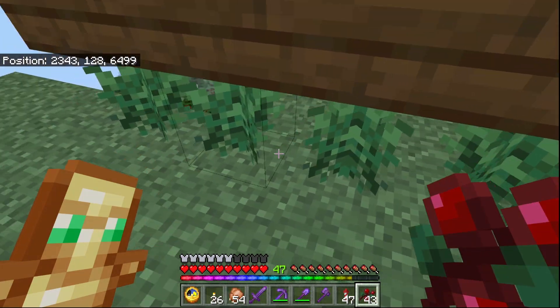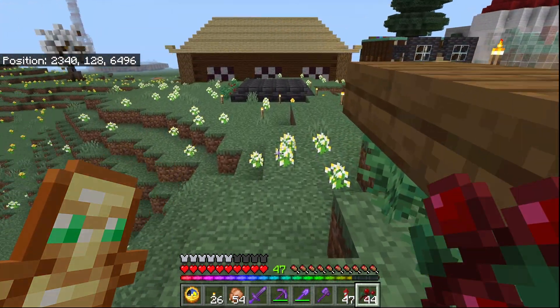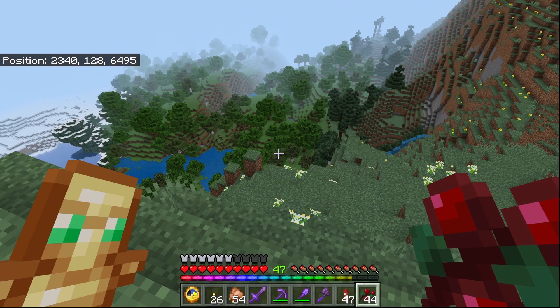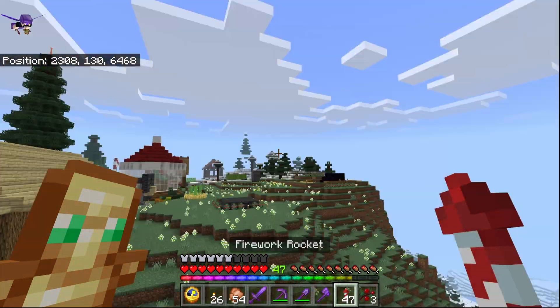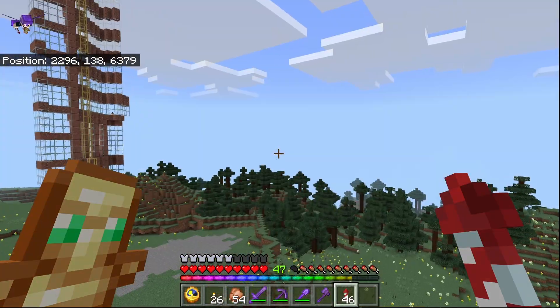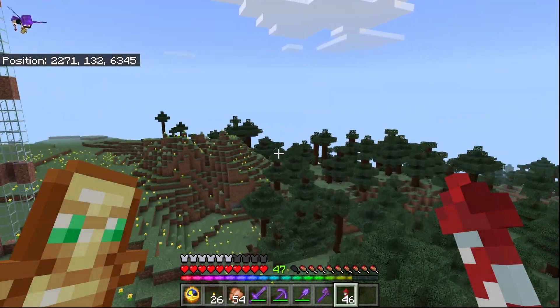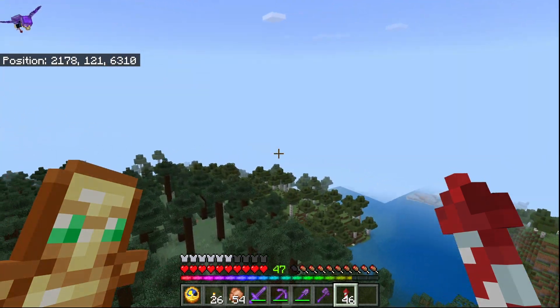Otherwise, you can wash them away like with an old-style weed farm and just replant everything. Or just break them all and replant — I know someone who does that, I don't know why. Out in the wild, you can find sweet berries in taigas, snowy taigas — they're just around. If you see a fox, you'll find sweet berries, or vice versa.